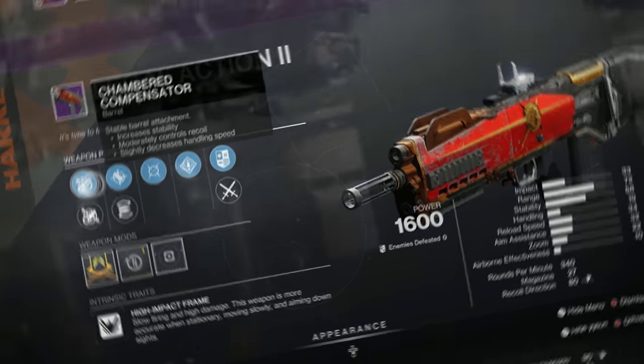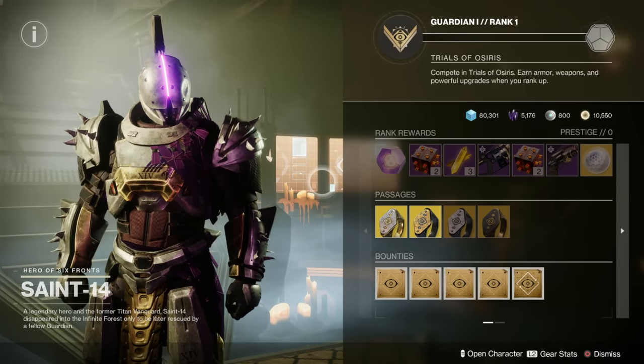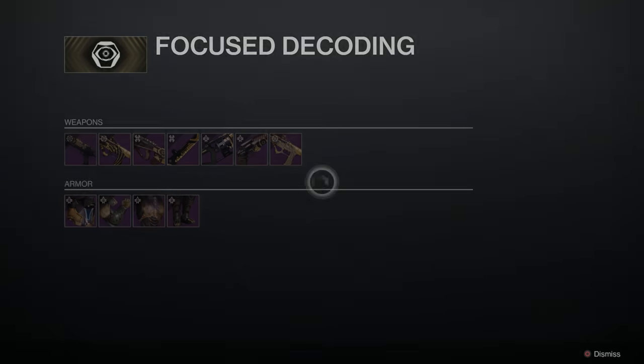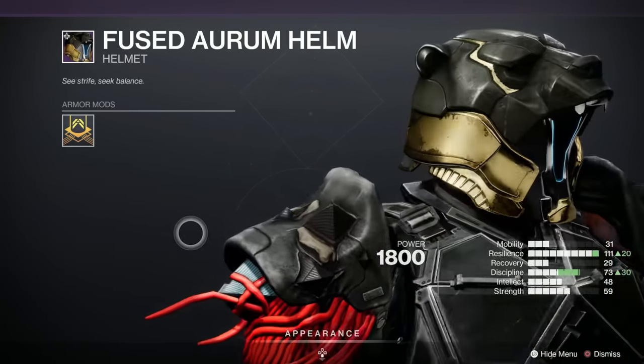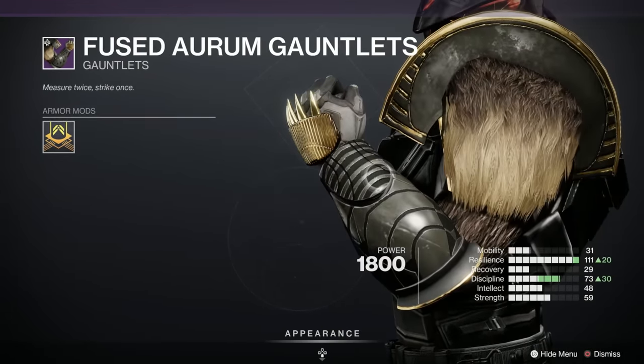And here we are with the first Trials of Osiris for the season. The map is Meltdown. We've got focused decoding, and the Adept weapon is the Immortal submachine gun. We've also got some lovely new armour. Look at that — this is the Titan set.